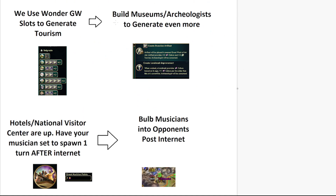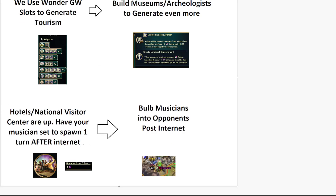After the wonders, we're going to be building museums and archaeologists to generate even more. A great work gives two culture and two tourism — it sounds fine, but I'll show you later how much tourism that actually is; each one is a disgusting amount. We're going to be building our hotel and national visitor center. The key here is to have your musician set to spawn one turn after you get internet. You don't want to build the musicians guild until you're about to get internet, to generate the most tourism per musician. Always spawn it after internet.